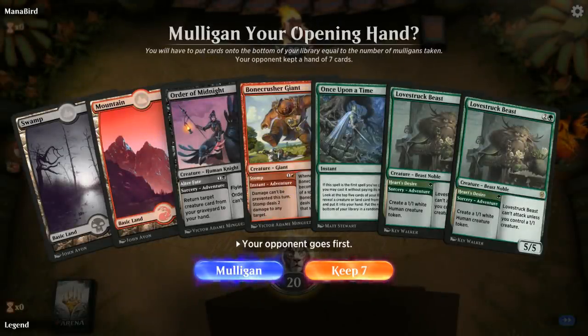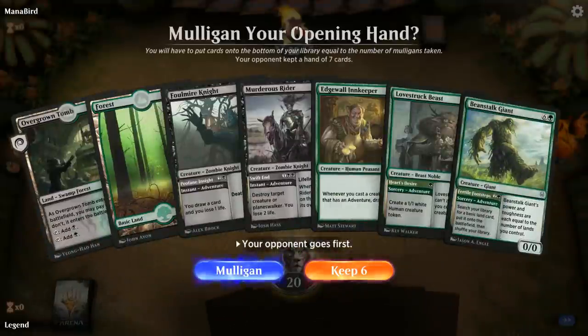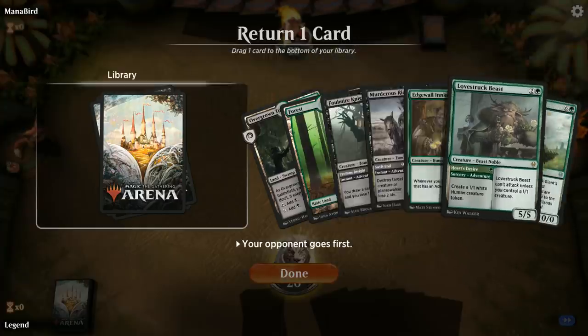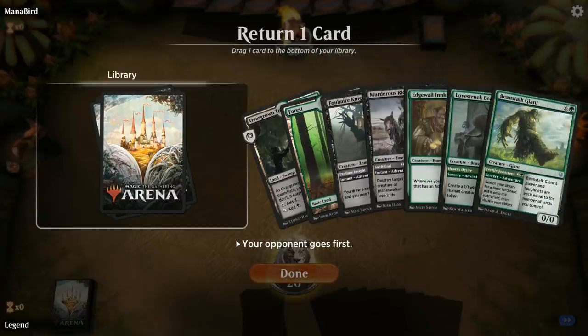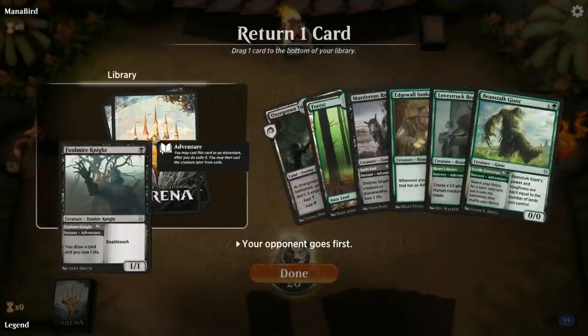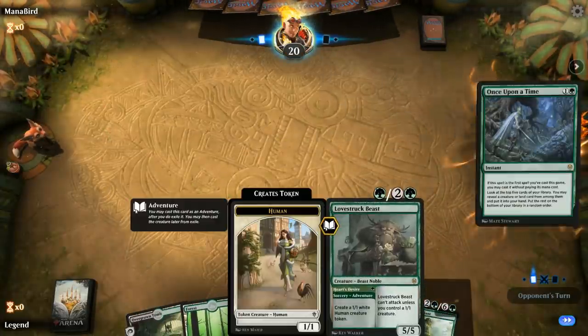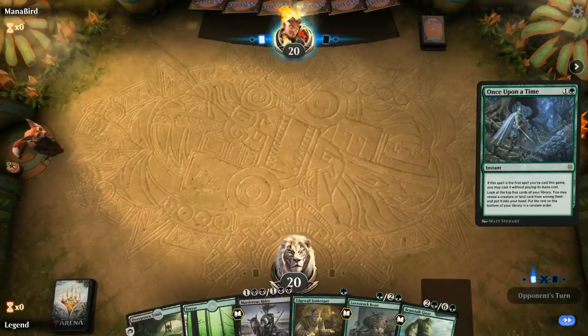We're on the draw. This hand could work out if Once Upon a Time finds a green source, but there's no Clover and no Innkeeper, so I think we're looking for a more exciting starting seven. This will do. I'll bottom the Foulmire Knight because I can play Innkeeper, make a token early, and then turn three just play the Beast to draw a card with Innkeeper.